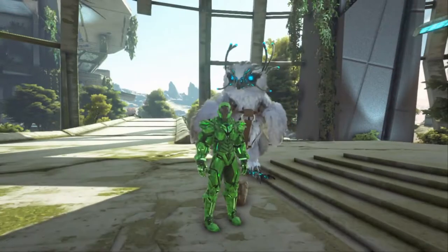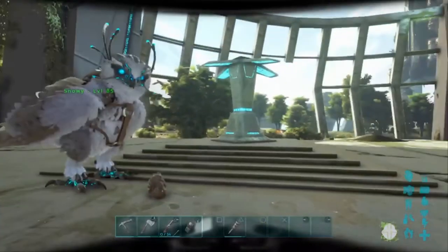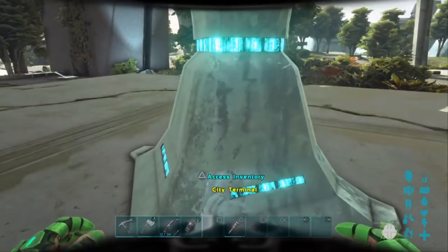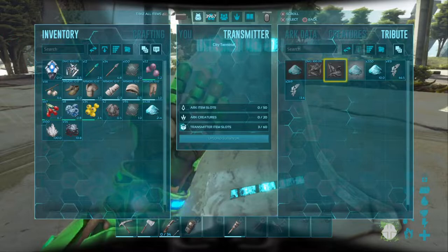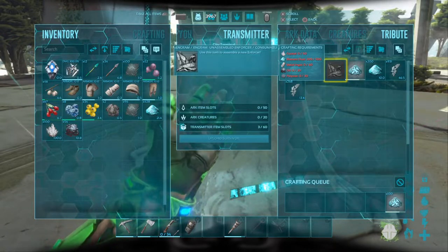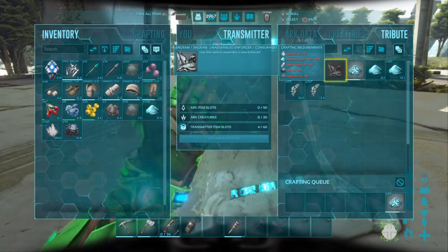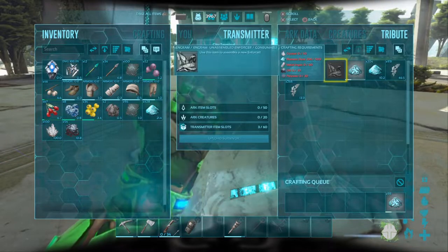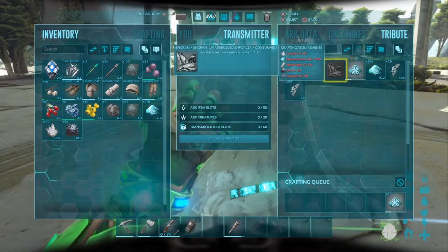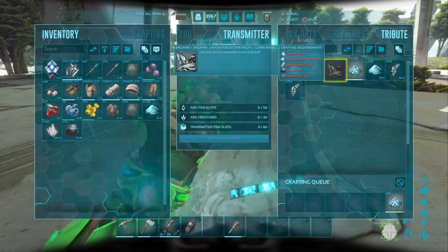If you don't know what an Enforcer is, they're those four-legged machine creatures that run around here. To make one, you need an unassembled Enforcer — the recipe calls for 50 crystal, 500 element dust, 60 metal, 20 oil, and 30 polymer. You can craft this at any terminal anywhere on Extinction.